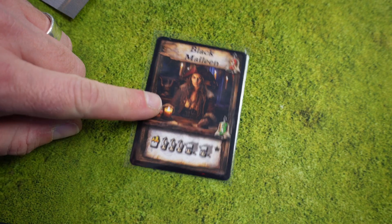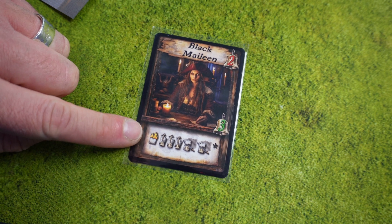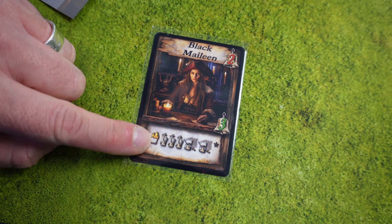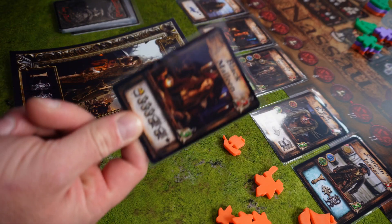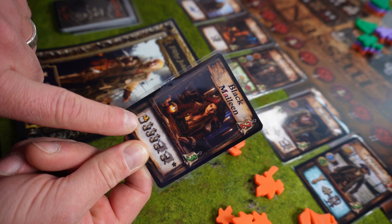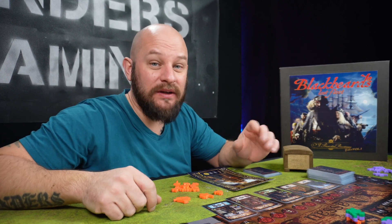Besides sailing you can also do missions from your cards — like Black Meline here, for example. This symbol here means that you need to remove this card from the game to take three cards from the card shop pile, then remove two of them from the game and keep the third. There are a bunch of different missions you can use this way. Usually you would discard a card to your discard pile, but remember this particular card is actually removed from the game.